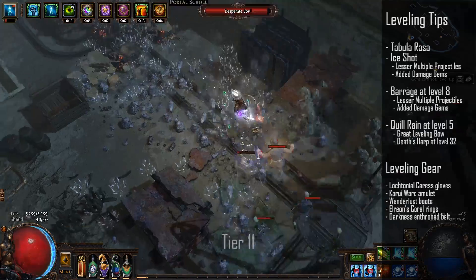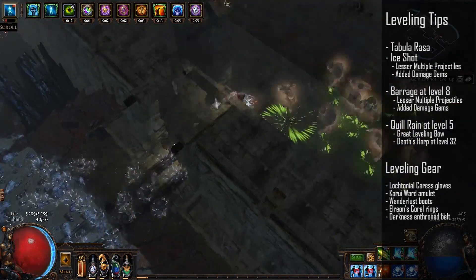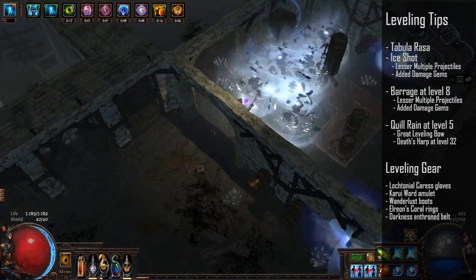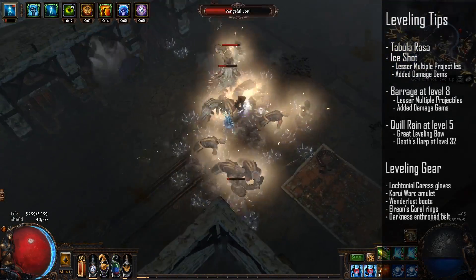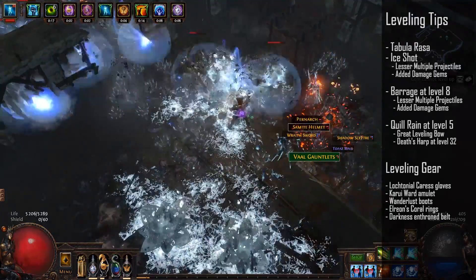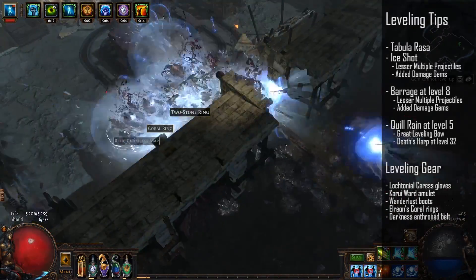For leveling I always recommend using a Tabula Rasa. I started using Ice Shot from level one, then connected it with Lesser Multiple Projectiles at level eight as well as added damage gems. I started using Barrage in a 4-link at level eight and had Lesser Multiple Projectiles and added damage gems with that as well.